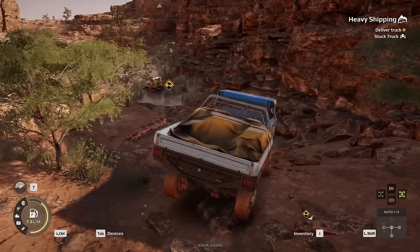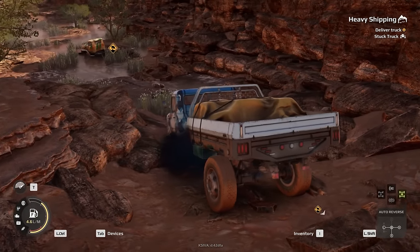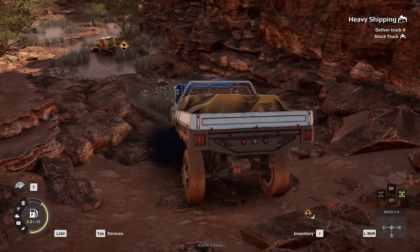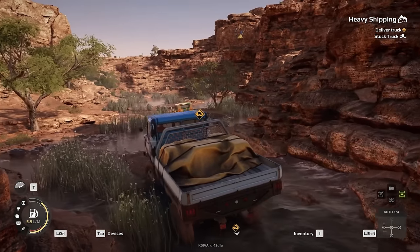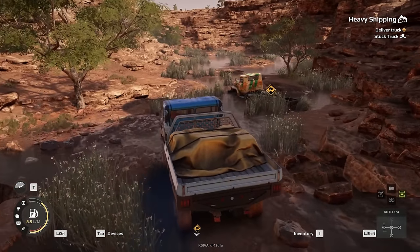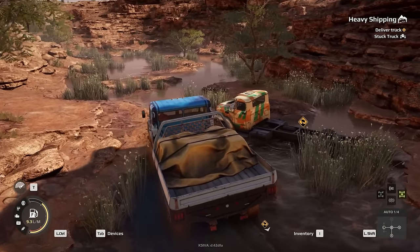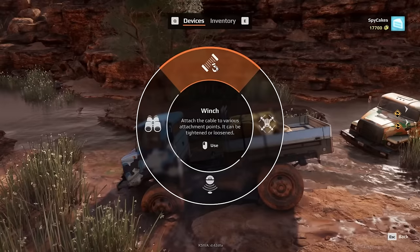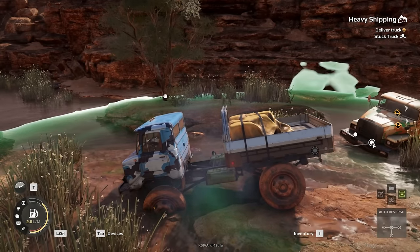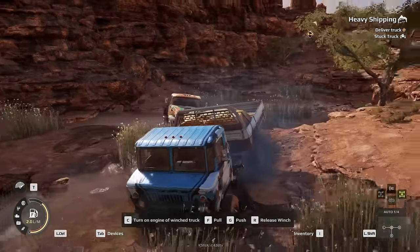I'm going a little too fast for this little rock face. Okay, just back up. There we go, and into the water we go. Hopefully I don't get stuck too. We should be able to get this though. Now we just have to line our truck up with this one over here. I can see why he got stuck - it's a little rough. Grab our winch, connect him right there, and now we just pull him out.